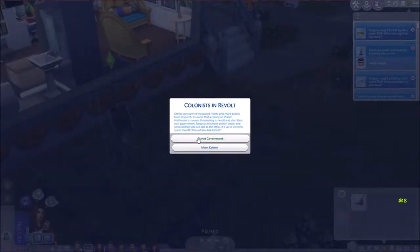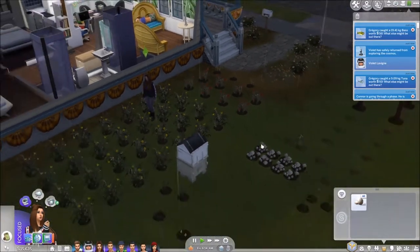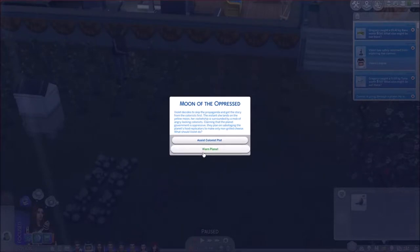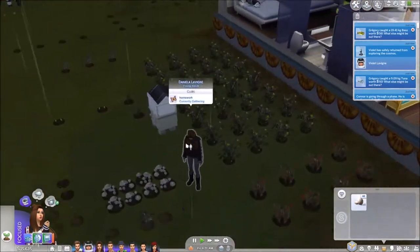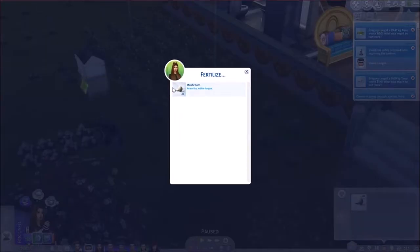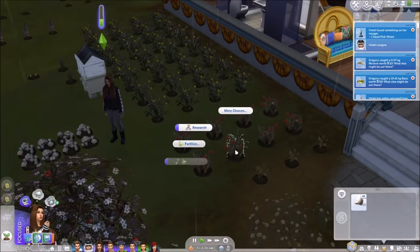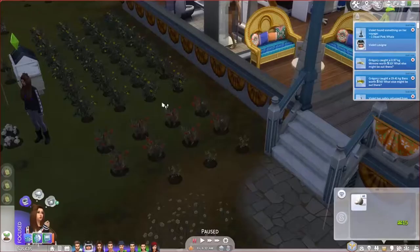Oh yeah, the girls - planet government, moon colony? Sure, let's go to the moon colony! Warn the planet, sure. Can you do any evolving? Is there anything blinking at me? I don't want them touching the weather machine because only Violet can use it since she has level 10 handiness - I don't want anybody else dying from using the thing.